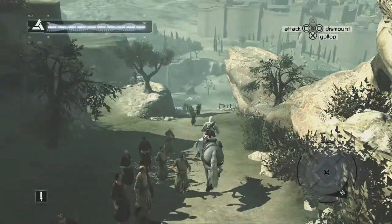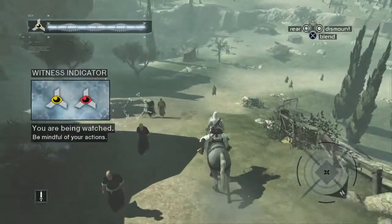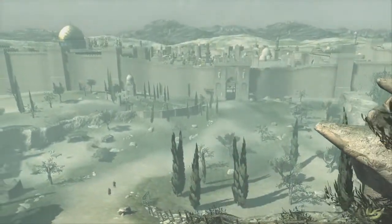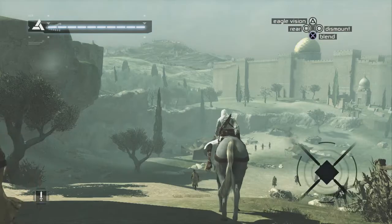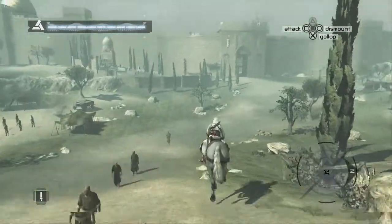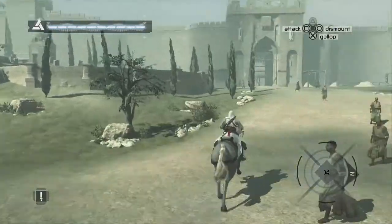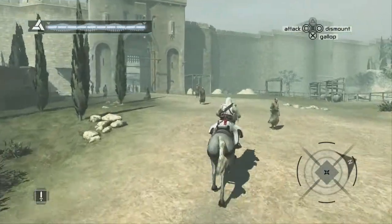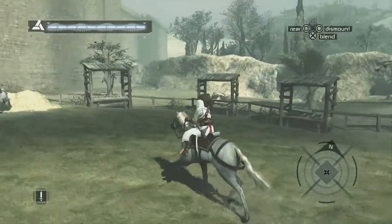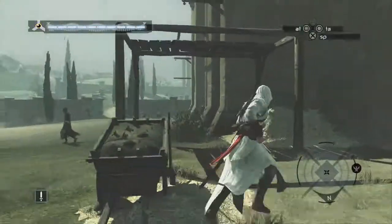Damascus is the sort of pinky-orange hue place, this one is green, and Acre is gray — I'm sure that's right. To use the technical terms, of course. I don't know if there are any scholars nearby; it doesn't look like it at first glance.